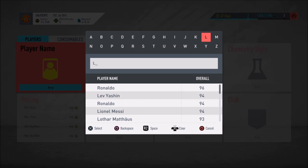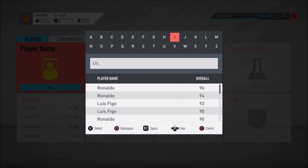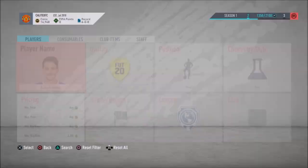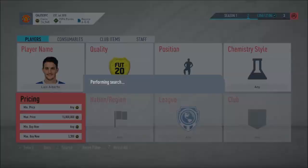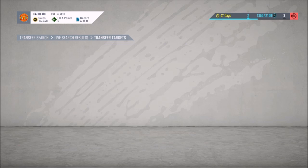The first player is going to be Luis Alberto. Let's go ahead and look him up and see how much he's going for. I believe he's going to be around 4,000 or so. Let's see — 3,000, that's actually pretty cheap. 3,200 — let's see if there's anything cheaper. There's one for 3,000 right there.